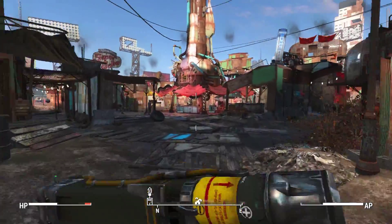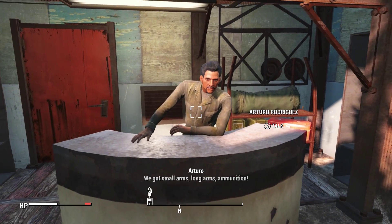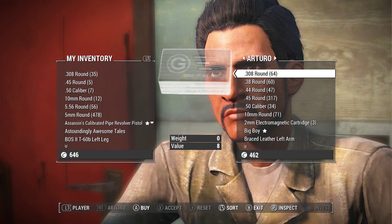Hey guys, I've got a Fallout 4 glitch here, and this glitch allows you to get infinite caps. What you have to do for this glitch is you need to purchase all of one type of ammo from a vendor.